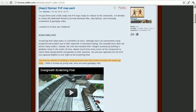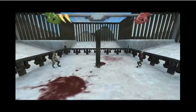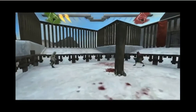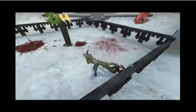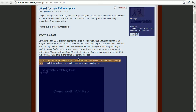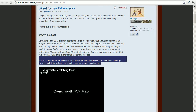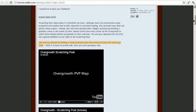These are three levels he has made, all PvP levels. The first one is called Scratching Post — his first attempt at building a small enclosed arena that would not make the camera go crazy. As you can see, he wanted to make an arena that actually worked well with the camera in a closed arena, and he did that.